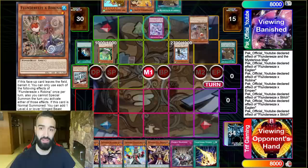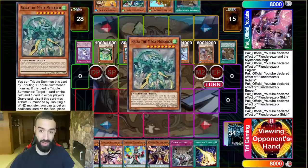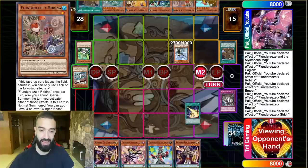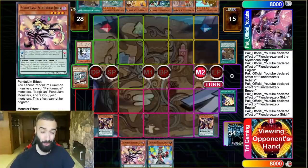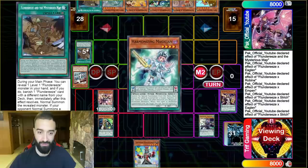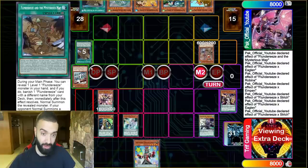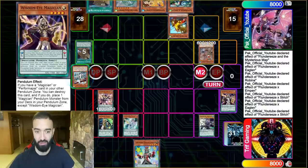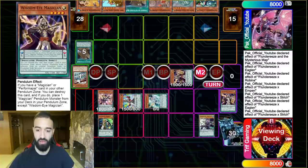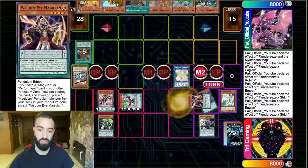I go straight to battle phase — Evenly Matched — and before he enters he summons out Apex Avian. That's why this trap is so crazy: you get to summon three times on my turn, add whatever you want, get Apex Avian out to protect himself, negate the Lightning Storm. I opened double Wisdom Eyes, Joker, and Sorcerer — we're in a great scenario. I have to pop the field spell because it gives him another normal summon whenever I normal summon, otherwise he could summon another Apex Avian.